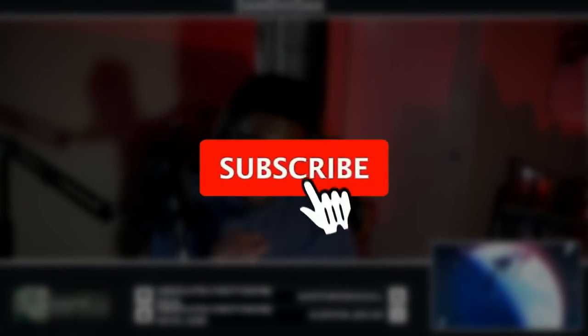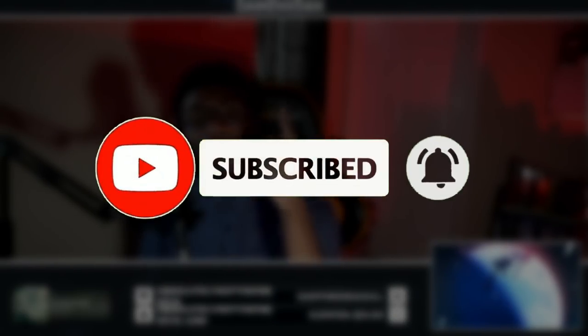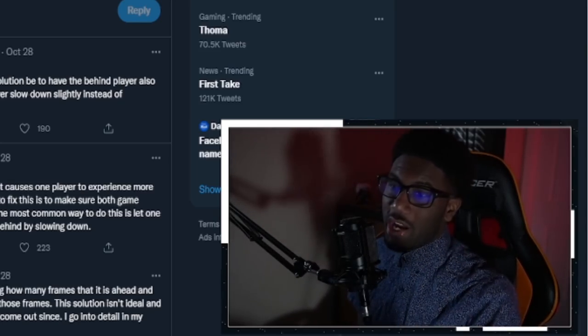Before we begin, hit the like and subscribe button for more content if you like everything I've been putting out — gameplay videos, tips and tricks, guides, and news updates for Guilty Gear Strive and Melty Blood Type Lumina. Support your boy, hit the subscribe button and turn notifications on so you know when the next video goes live. Starting off with the online netcode rollback fixes to Melty Blood Type Lumina.